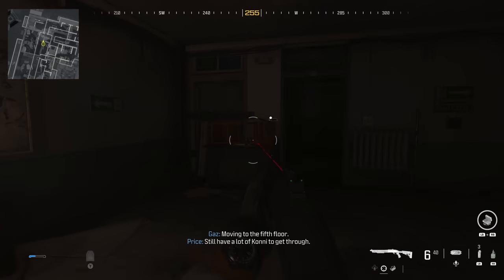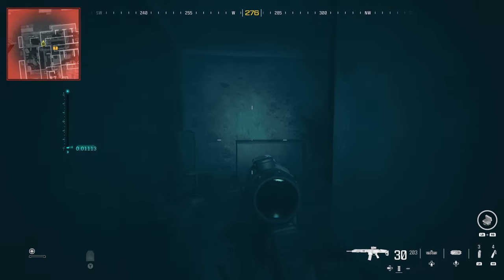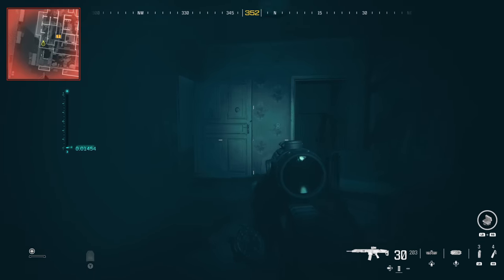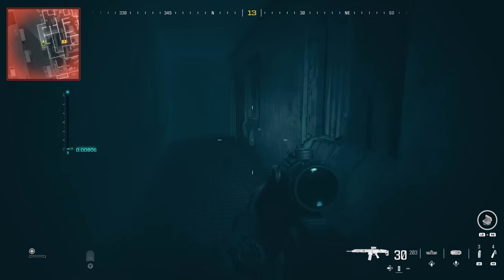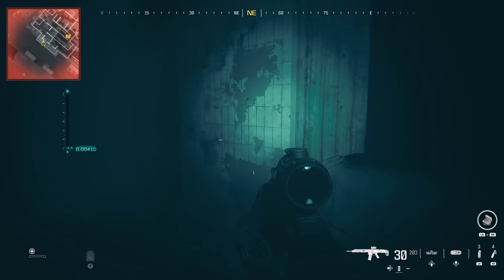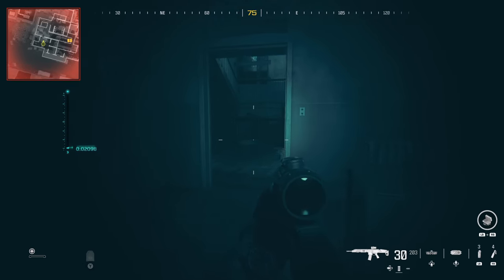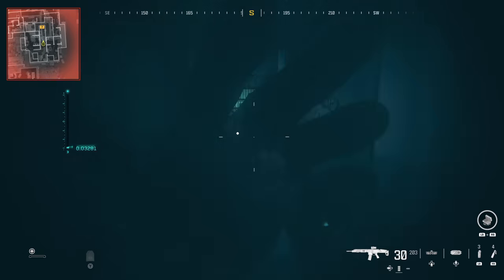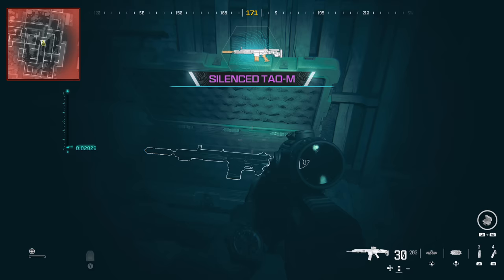I want to apologize as we start — this mission is a complete maze. From the beginning, you want to go up the first elevator shaft. At the top, turn to the right to find the night vision goggles. Equip them and then start entering the next few rooms, watching out for tripwires which I've already taken care of. As you exit out the back, you can take a right hand turn and at the end of the hall you can find the silenced TAC-M.